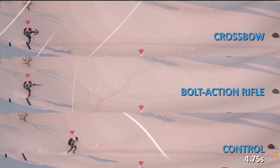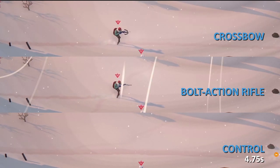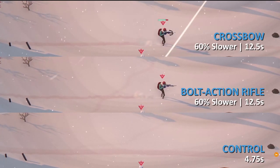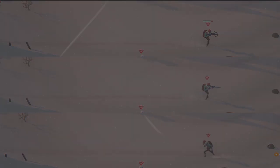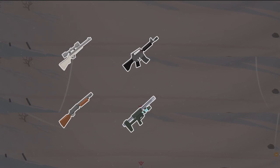One of the two slowest running methods in the game is while aiming the variety of projectile weapons available in Project Winter, decreasing our move speed by 60%. This includes the bolt action, shotgun, semi-automatic, tranquilizer and crossbow varieties.